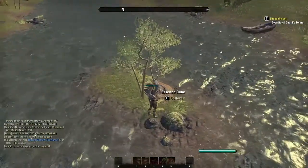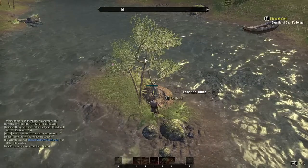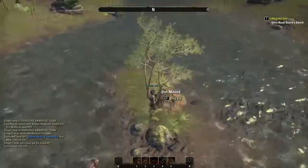And here we are. Look at that — an Essence Room right in the middle. Gonna grab that.